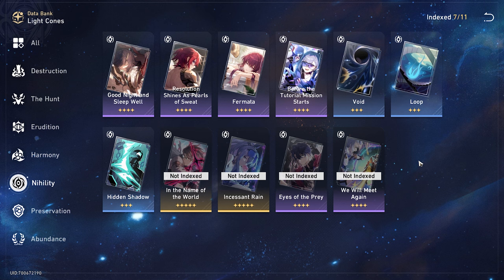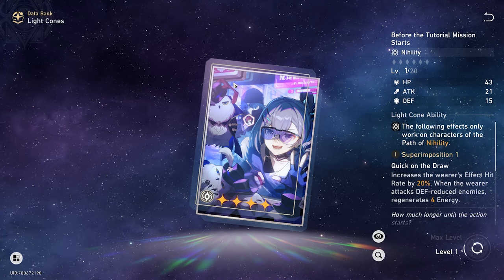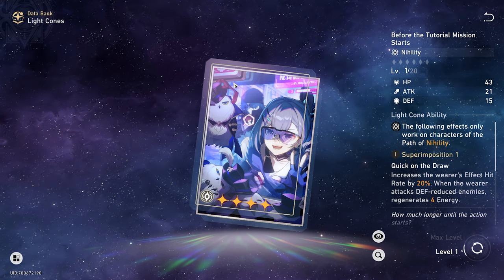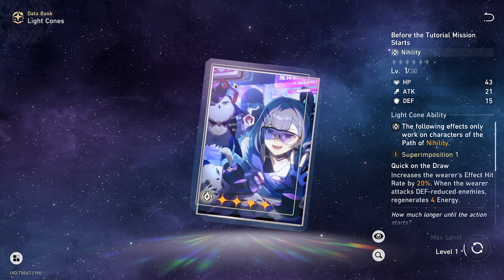You're probably thinking her 5-star light cone Incessant Rain, from her banner right now, is the best light cone for her. It would be if you could superimpose it to position 5. If you want to whale, that's the best light cone. But we currently have an event going on right now where we can get this free light cone, which was literally made for her. This light cone was made and born and bred for Silver Wolf in the best possible way.